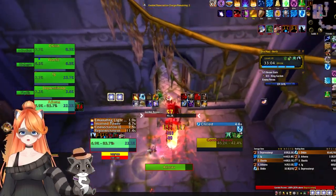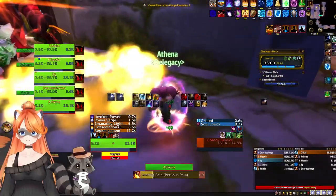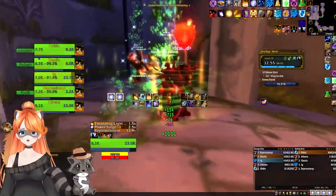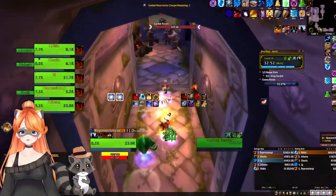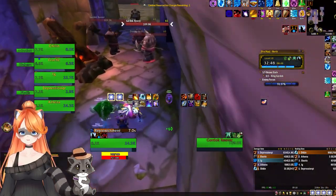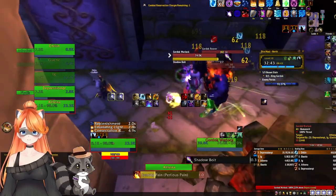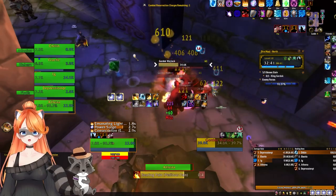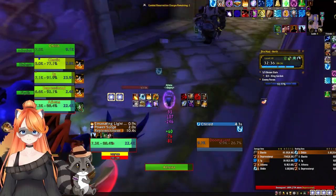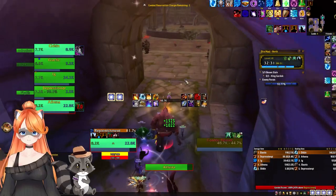We're skipping the captain — we don't need to kill him because the final boss counts as two. Normally you'd pull these packs, run to the right and sneak past the captain. However, Chicken has the ogre outfit. We waited for combat to end, he turned on the outfit, we burst down the warlock, and he talked to the captain making him disappear. Because of that we can run straight beeline to the final boss.